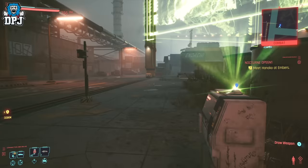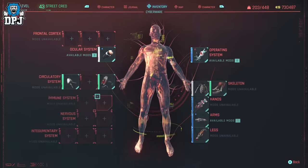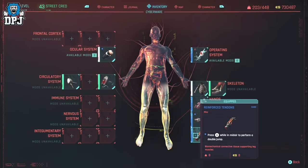These are purchased from most ripperdocs across the city. So follow as I do now on screen, follow the route I take to this secret room, and I'll catch you back in a quick second.